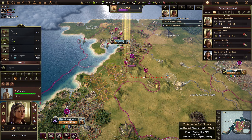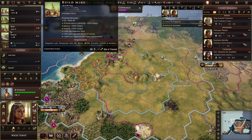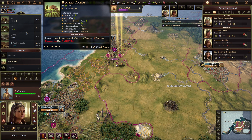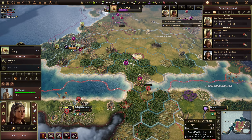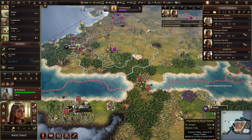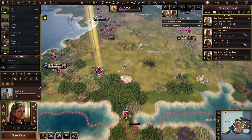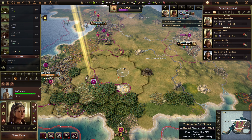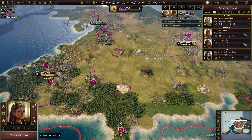That would help connect things, I think. Next unit — you can go to here. Add the mine and then you can add the road after that. Next unit — I've just gone one too far, fine, we'll add the road there. That's perfect. End of the year. There's a lot of building going on, a lot of expansion, but we've got a lot of things coming into position.